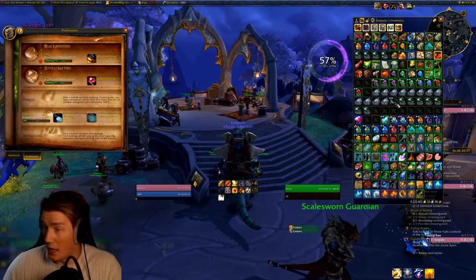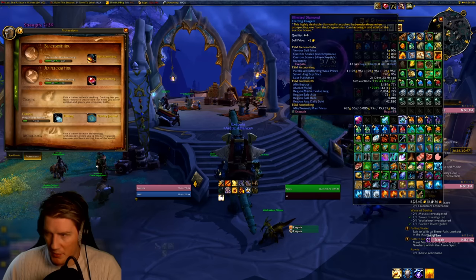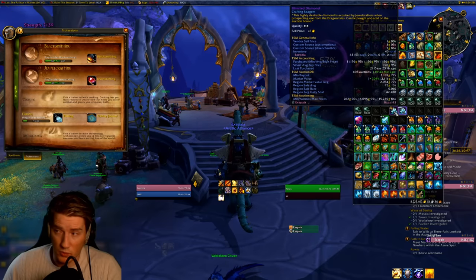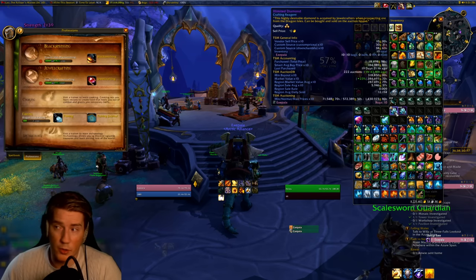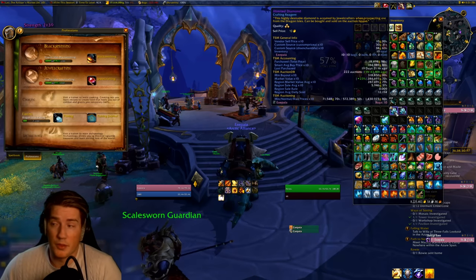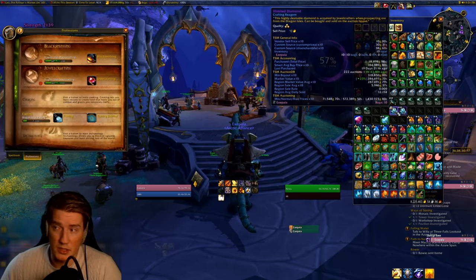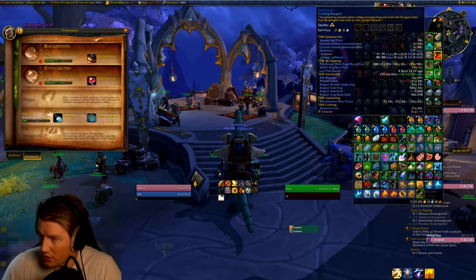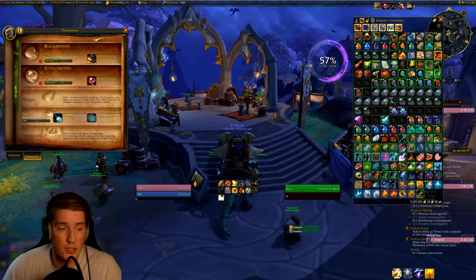My bags are absolutely bursting with gems. The Unlimited Diamonds are where the vast majority of the profit comes from — that's where the money is made, particularly the quality three. I have 10 quality three Unlimited Diamonds worth 320,000 gold currently on the auction house. The quality two ones are worth 137,000 — so that's about 400,000 — and the rest of all the other gems including Crumbled Stone totals to 540,000 gold of value.